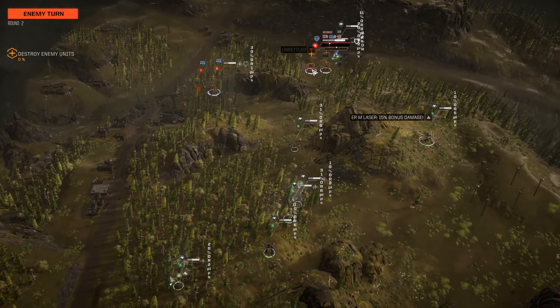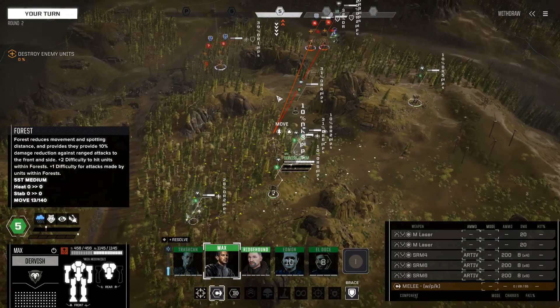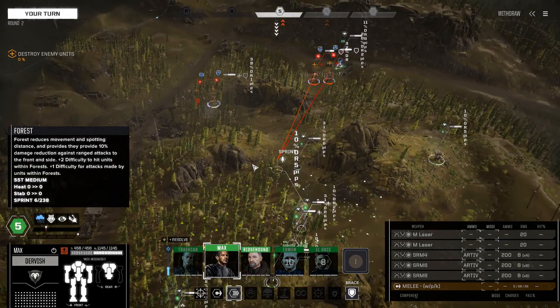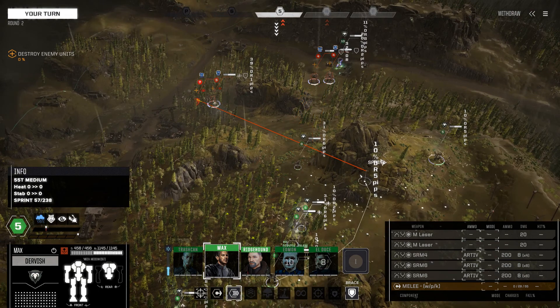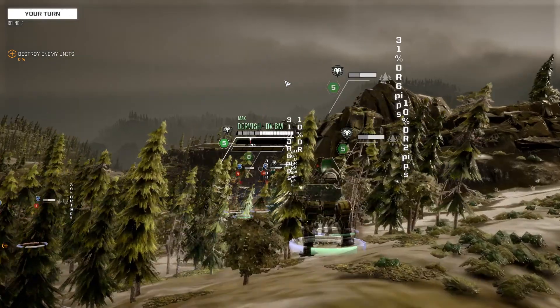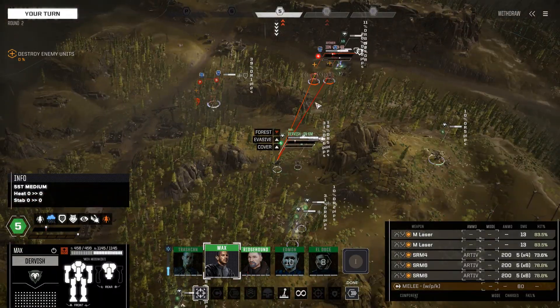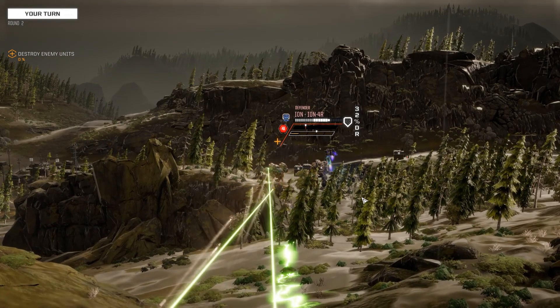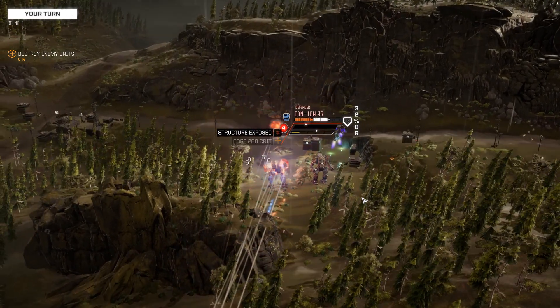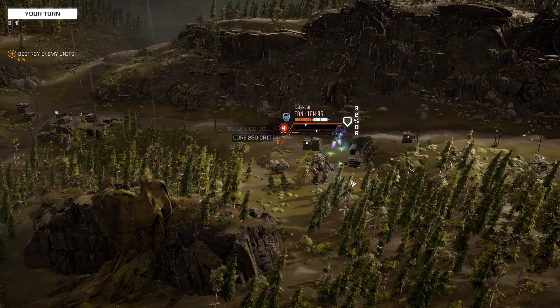I'll run the Dervish up here, and there's definitely a second lance as well, because these guys aren't moving even though they're on priority 5, so that means somebody else somewhere is. If we can bust through it with some SRM and fire, we might be able to get a couple engine crits or other sorts of things like that. Structure exposed — core crit — but nothing else, and that Ion is still alive.